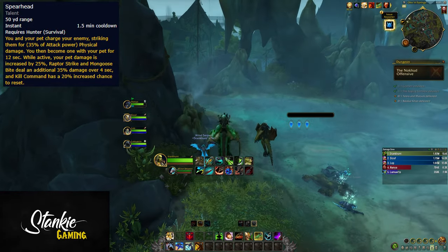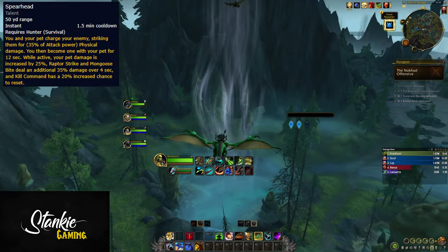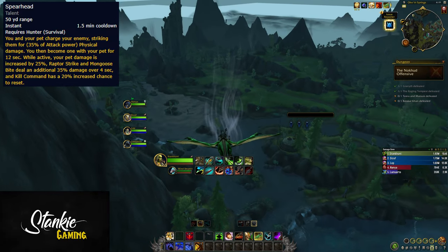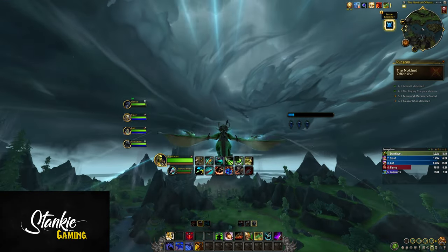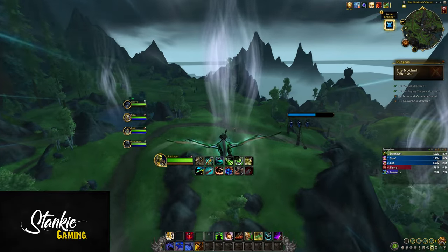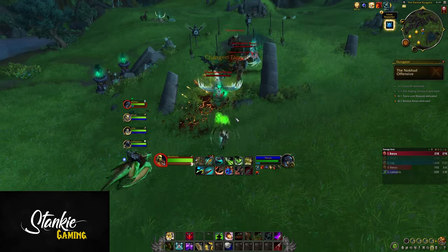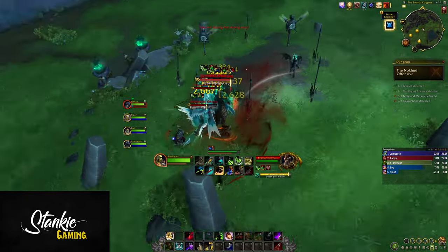On the other side we have Spearhead — 1.5-minute cooldown. You and your pet charge the enemy, you then become one with your pet for 12 seconds: your pet deals 25% more damage, Raptor Strike / Mongoose Bite deals an additional 35% over 4 seconds as a bleed, and KC has a 20% increased chance to reset. This synergizes extremely well with Mongoose Bite spam — getting those 5-stacked Mongoose slaps with 35% additional damage as bleed, and then even more bleed from Serrated Shots, you can get some really juicy bleeds. The KC resets can be nice for Mongoose spamming, and extra resets are always welcome.